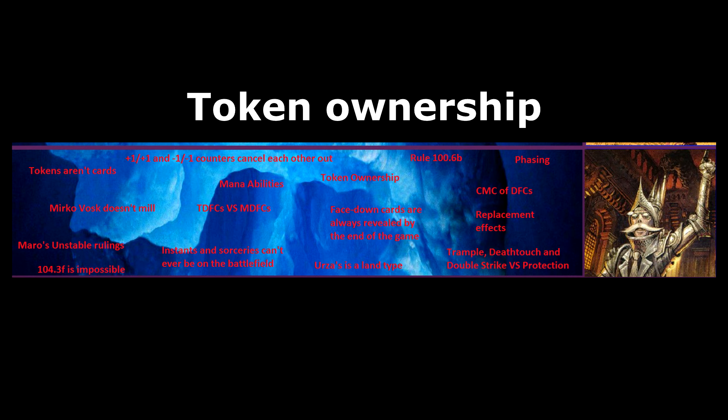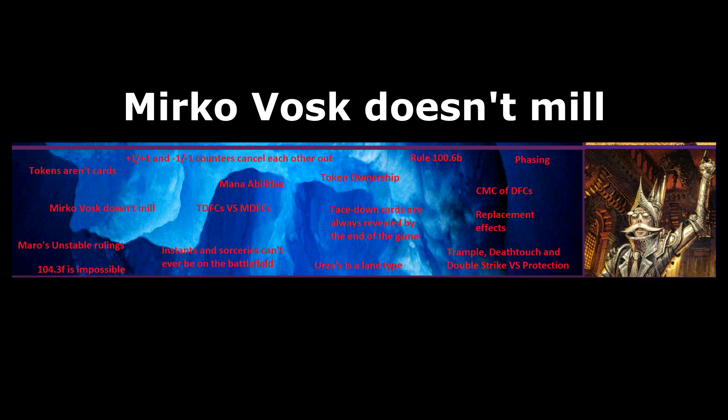Mirko Vosk doesn't mill. Although it puts cards from the top of a player's library into their graveyard, it doesn't use the keyword mill, so it doesn't officially count as milling. As far as I can tell, there are no abilities that specifically trigger when cards are milled, so this doesn't currently matter — but if they ever make a card in the future that specifically triggers on milling, Mirko Vosk won't work.